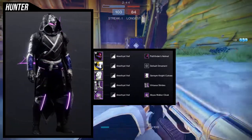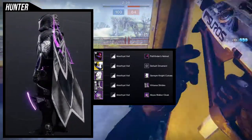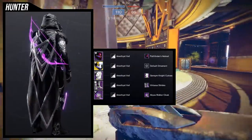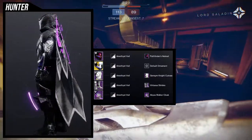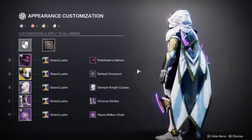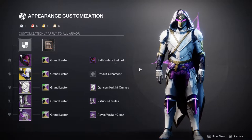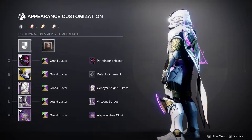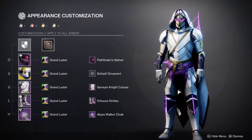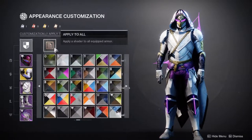I wanted to keep the focus on the glow and the bow in the back, maintaining that knight look. Grand Luster would probably be the better choice since the gold doesn't take too much away aside from the helmet. Looking at it now with Grand Luster, I think it does look better than Amethyst Veil — but I already made the thumbnail, so I'm sticking with Amethyst Veil.